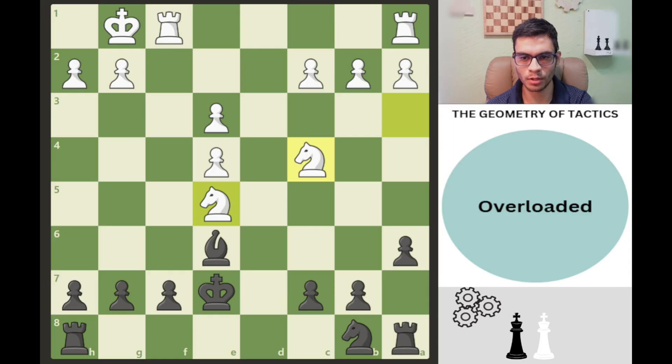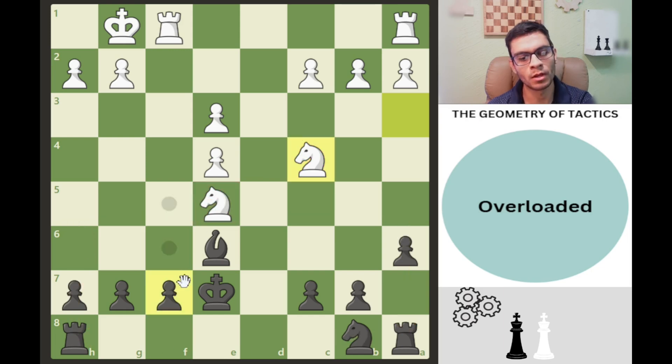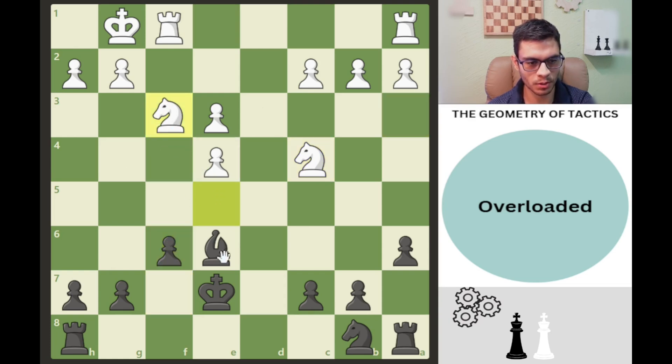Let's start with overloaded or overworked pieces — a piece that has too many jobs at the same time. The geometry is usually a zigzag pattern or an owl shape. Knights are not very good at defending each other, especially when they're on our side of the board, as we can kick them out. Here we can just play f6; if this knight moves, we can take the knight on the c-file.